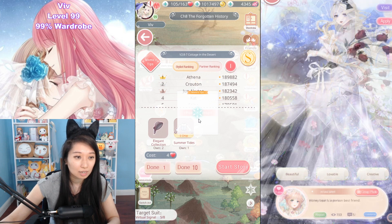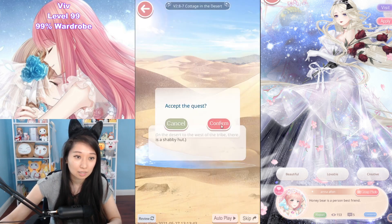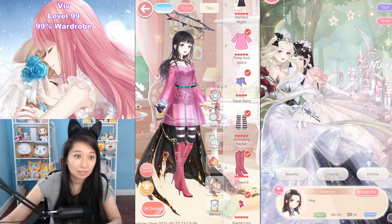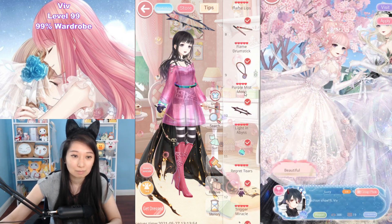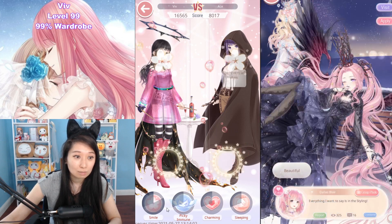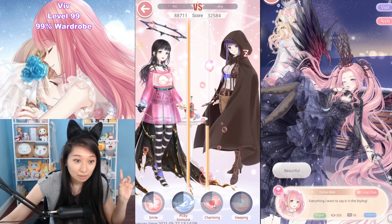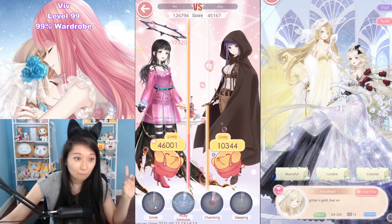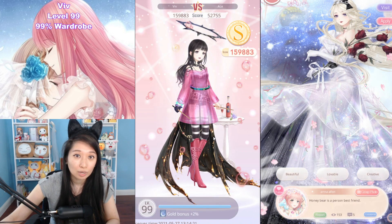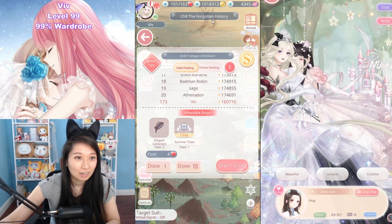Up next, stage seven. Stage seven does not have any requirements — another easy stage. Let's skip through and go for the best score. The tips say Simple, Lively — just put on whatever simple, lively stuff. I just copied Momo's tips and did it splendidly. I am fighting Ace. Smile, land on Warm — yikes. Block the critical eye. Put it to sleep, then use Charming. 159k. I should have waited more for the sleep timing. My earlier run got 173k.